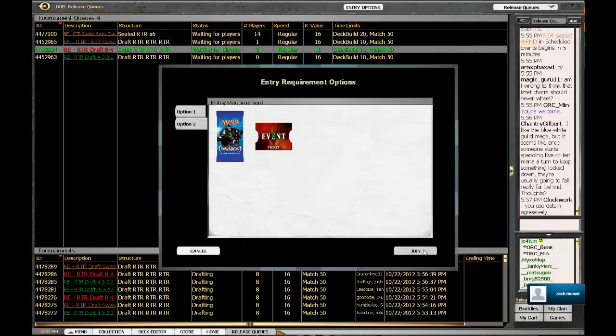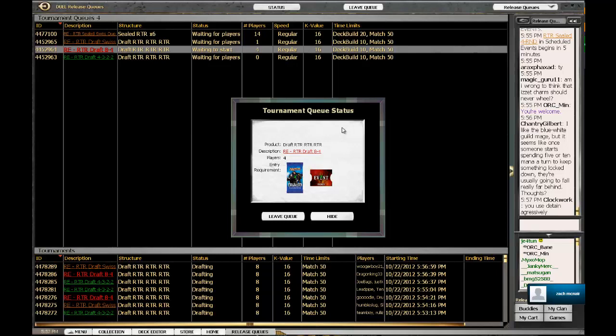Alright everyone, we are back for another Return to Ravnica Draft. I'm hopping into an 8-4 right now, and Zach is with me via Skype this time. We're trying the long distance thing this time. We're going to see how this works out — it worked when we were testing it prior to this. Hopefully things don't cut out and get awkward.